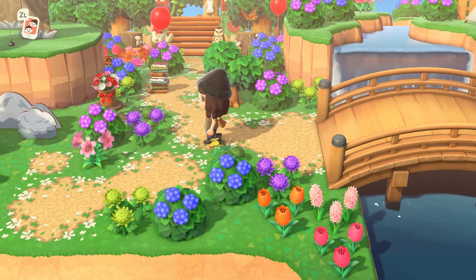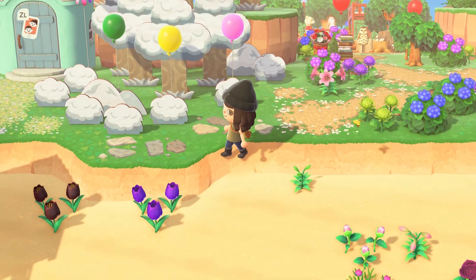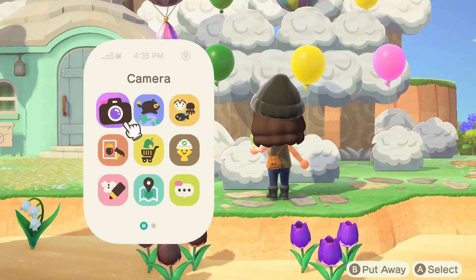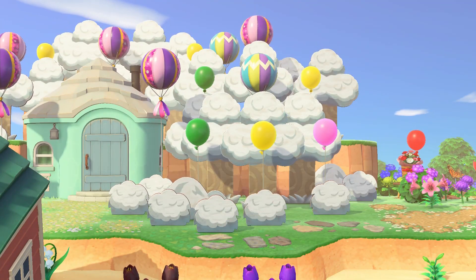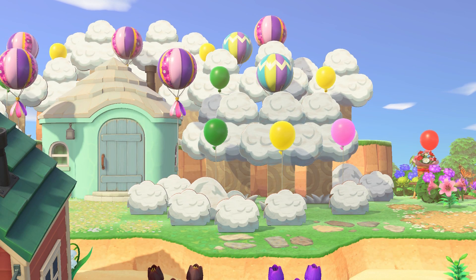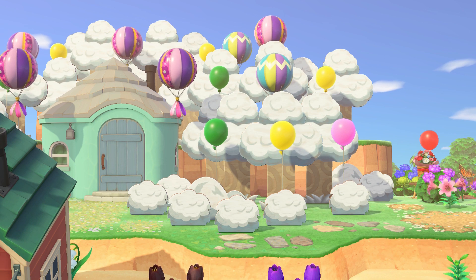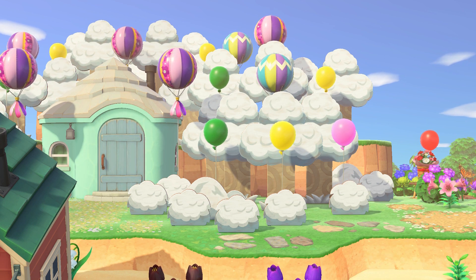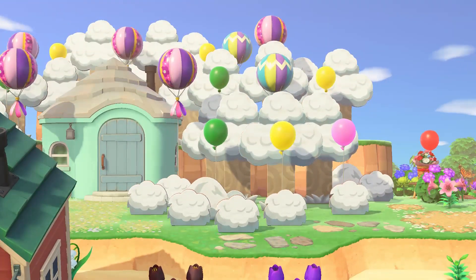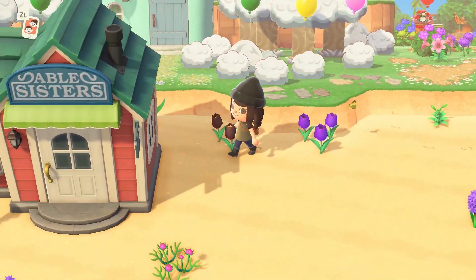Oh, what is this — are these meant to be clouds? Stop! Are you guys seeing what I'm seeing? Because this is brilliant. These are the tree standees, but you can customize them to be within certain seasons — these are snow-topped trees and they look like clouds! Same with the bushes. This is so smart, and having the balloons too really gives that illusion as well. I am not going to get over that.